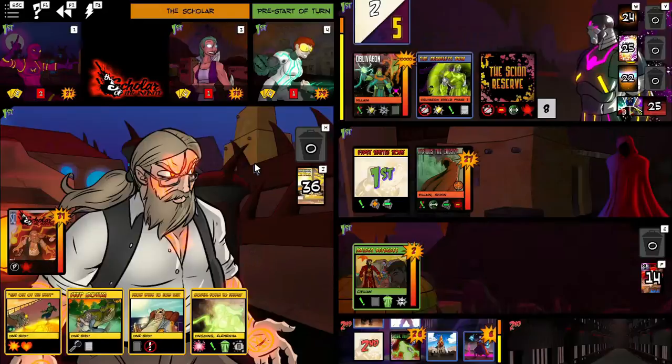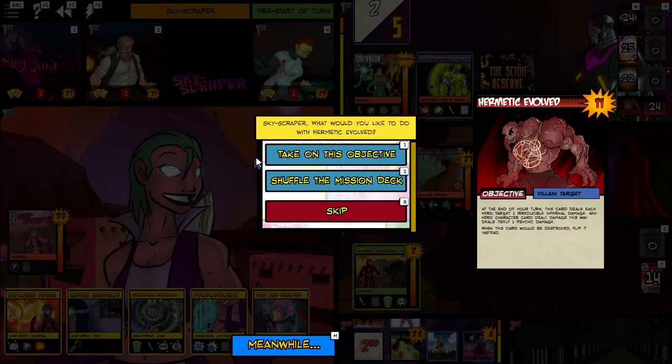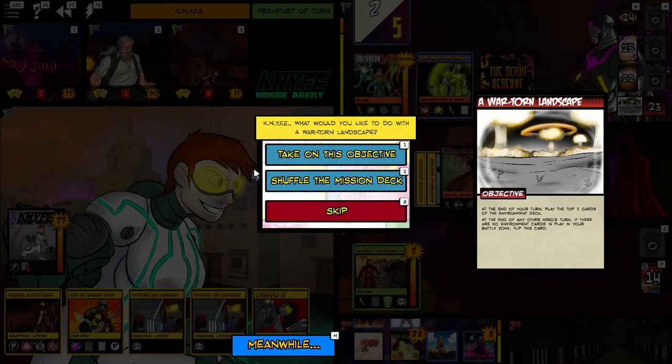The second unique element of the Oblivion fight is that you can choose which of the two battle zones to have your heroes in. Personally, I try to keep them all in the same battle zone so that they can affect each other and the tank can protect all of them. There are advantages to keeping some in each battle zone, though, so you can use your own judgement.